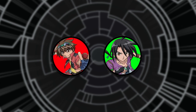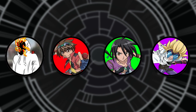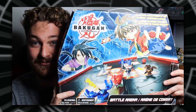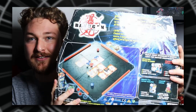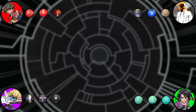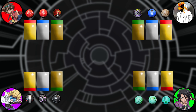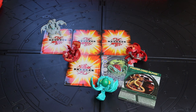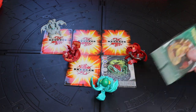Bakugan is normally a two-player or four-player game, but can be played with three as well. When playing, find a flat surface such as a table mat, the floor, or a Bakugan arena to play on. Make sure each of the players have three Bakugan, three ability cards, and three gate cards. The goal of the game is to win three gate cards — winning three gate cards finishes the game. To win a gate card, you must defeat an opponent on that card, and from there it can stay in your won pile.